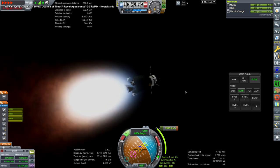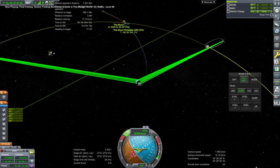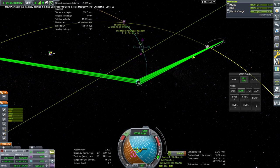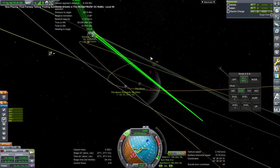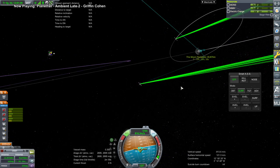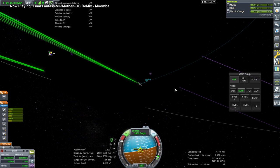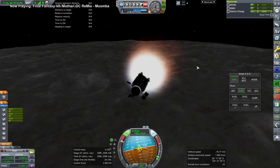We'll have to watch out for the periapsis this time — make sure we don't dip into the atmosphere. We need inclination, and going south looks easier in this case. We're a little bit low. I think we'll have comms at periapsis. We've got substantially more delta-v to use this time — but can we make it work for us?